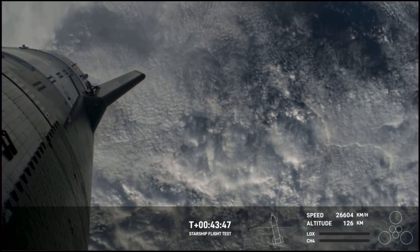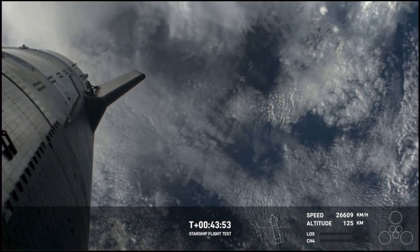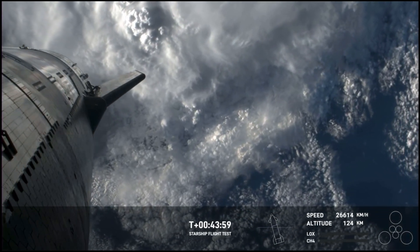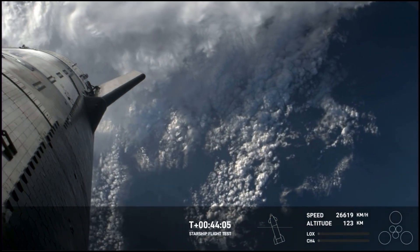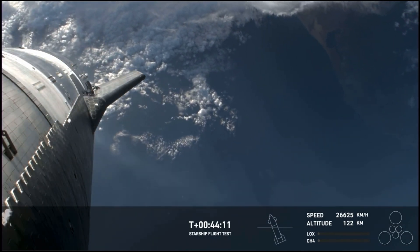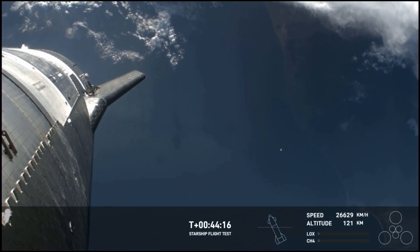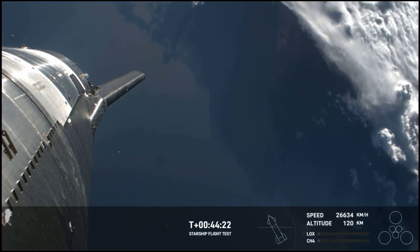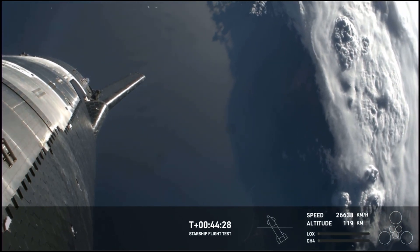One of the primary reasons we want to use Starlink is to gather as much data as possible. It's been said the data is the payload on one of these flights — we're putting this flight hardware in a real flight environment, trying to learn as much as possible. Re-entry is going to be a really critical phase of flight. We really want to know how the ship's going to perform, especially that heat shield as we're going through the hypersonic re-entry, to continually feed back into the Starship program to make each flight more reliable and more successful.